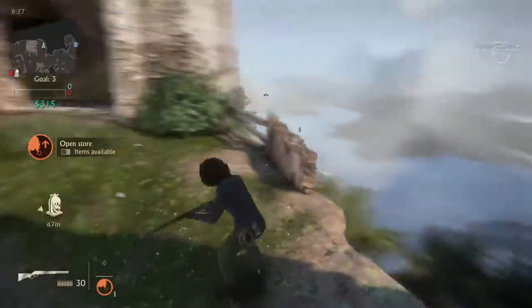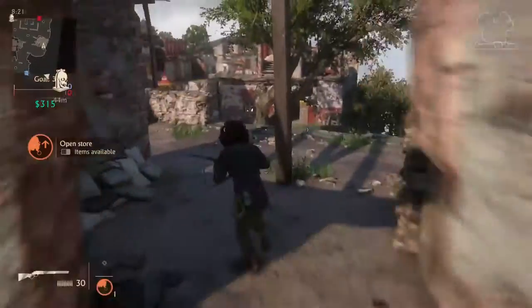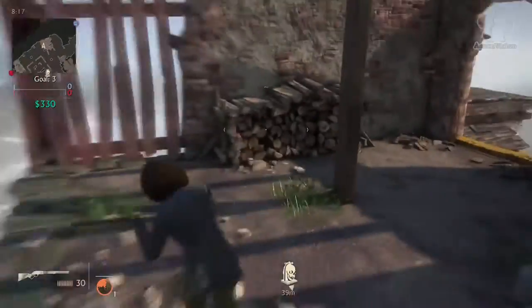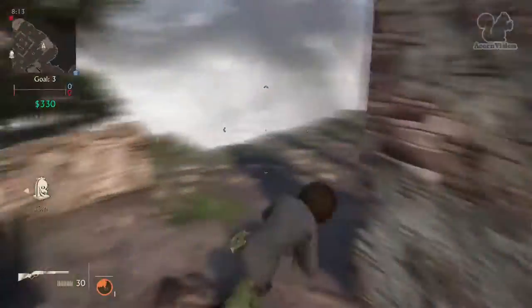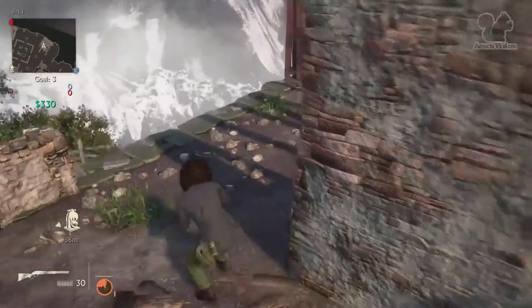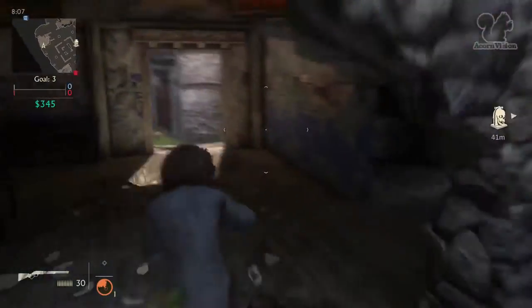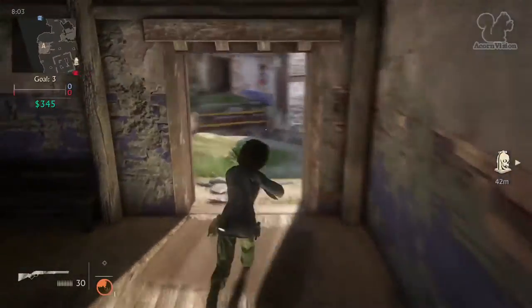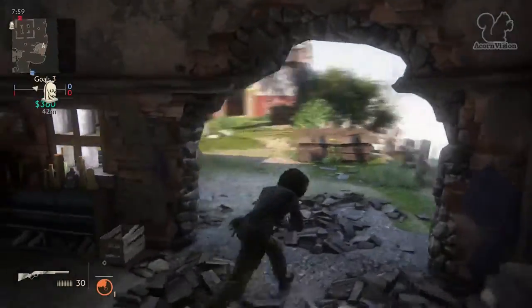The rope swing will take you there. This top bit here used to have a wall across it so you couldn't go through. You could go either this side or that side but there was no wall to climb up behind. Now they've added a hole in the wall here, and one down here as well — this used to be all sealed but now they've opened it up so you can go through it, up it, or below it. It just adds a bit more flow to the map.